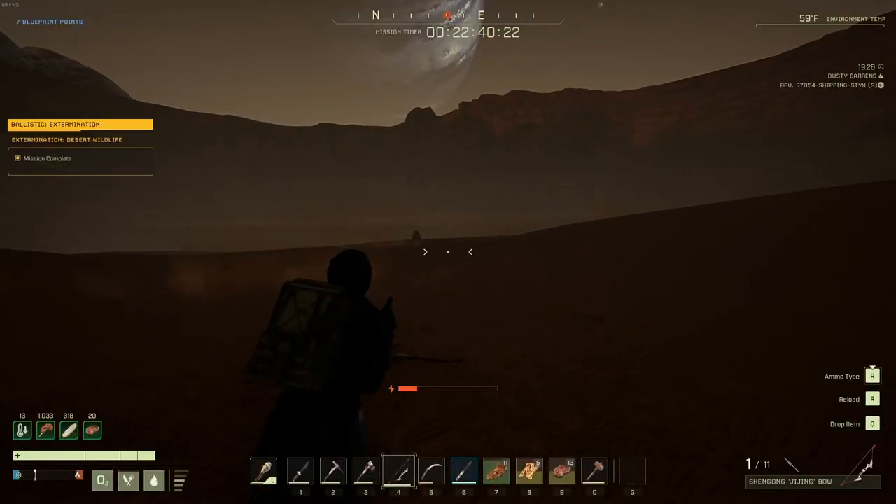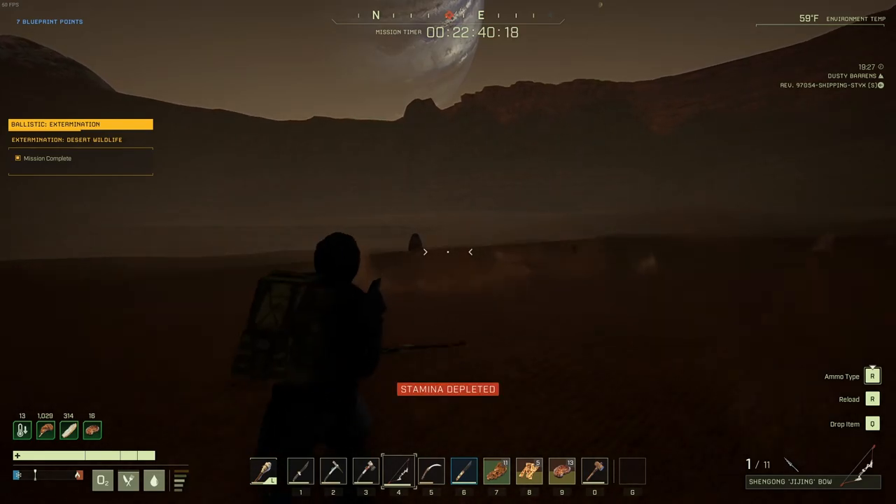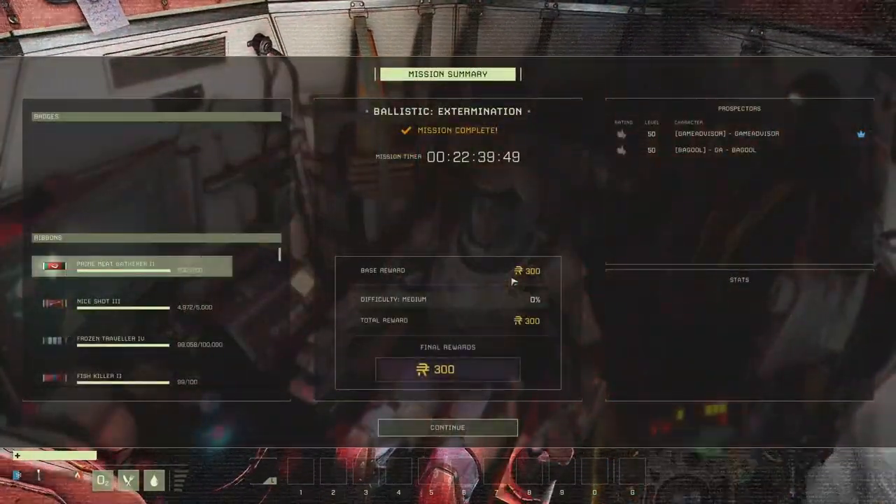Once you're done with that, you simply need to head back to your own drop pod, and congratulations, you're now done with the mission. This is one of the easiest missions out there in Icarus, so if you want to just grind out some quick currency, this is a great one to do it on.